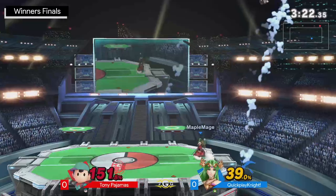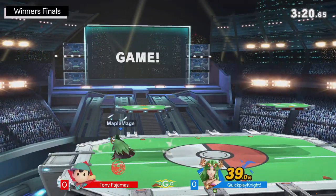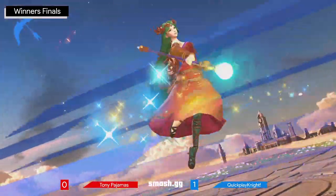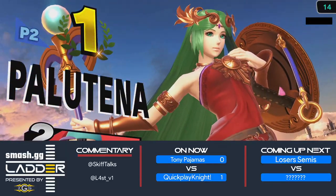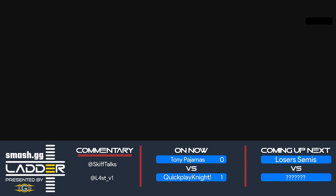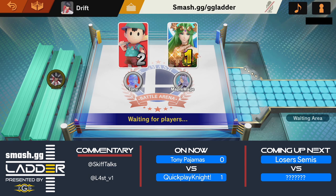That could be it — the dash attack will be enough. Kind of surprised they went for the dash attack, but I honestly could have just forward smashed, right? And even if it didn't connect, the wind box would have been enough just to push Ness away. Good stuff — dash attack still did it. Quick Play Night up 1-0 with the Palutena counterpick. It wasn't the first time we saw an interesting option from Quick Play Night at the ledge, but hey, it worked out. The dash attack took the stock. Now up 1-0.